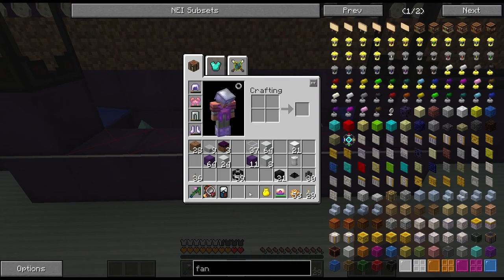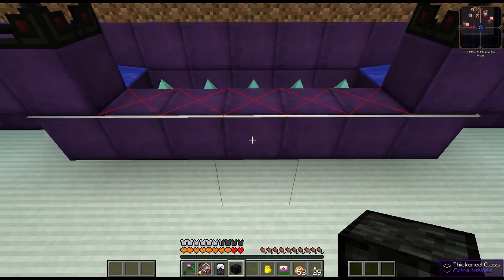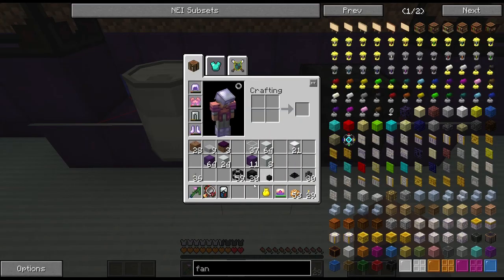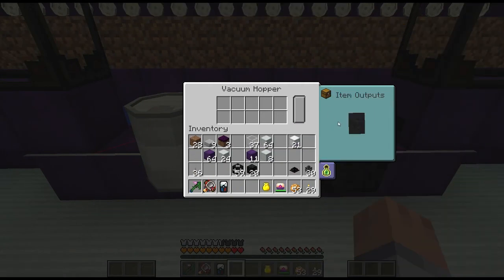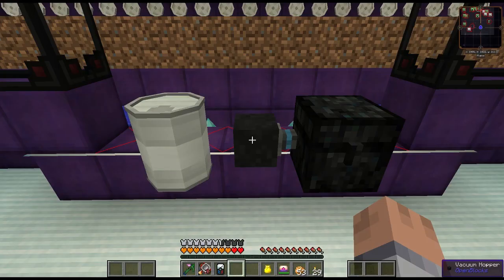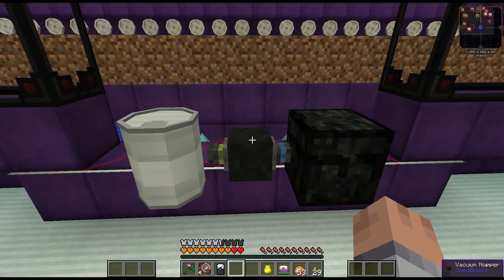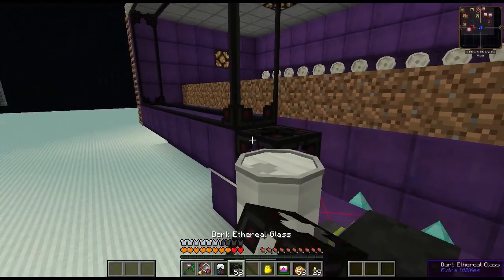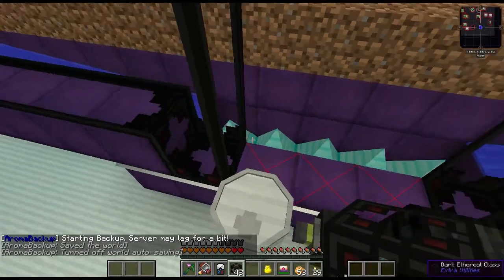Let's wire this up. I figured the vacuum hopper is gonna go right there. I'll put a chest there and a drum here for the XP. Setting the vacuum hopper - one side goes to items and the other side to XP. The XP should go in the drum and the items in the chest. Let's close this off and see if any of this works - I don't see why it shouldn't, but hey, you never know.